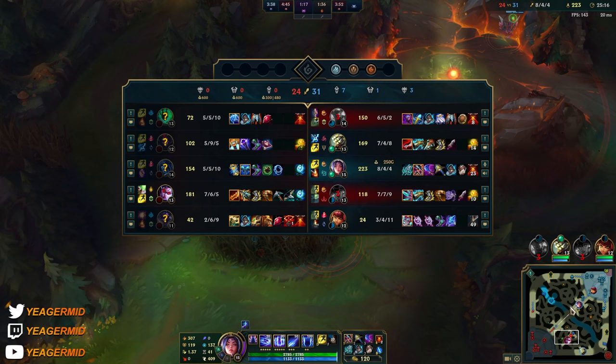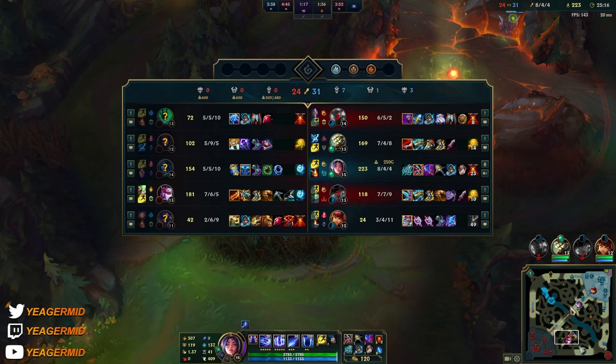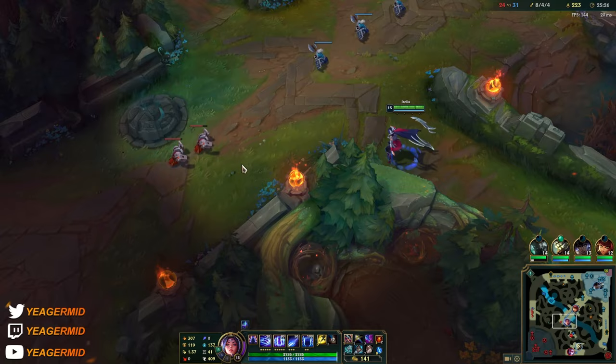And Death's Dance — the armor. The main AD they have is the Vayne, and that's true damage, so it doesn't do much. Probably better with the Guardian Angel — give them an inch, they'll take a kingdom.